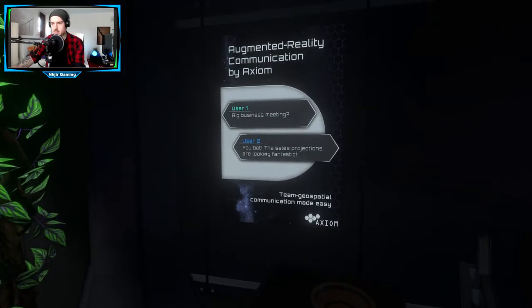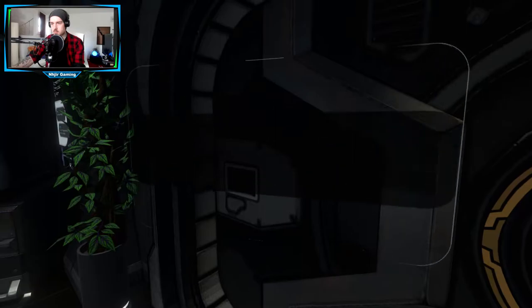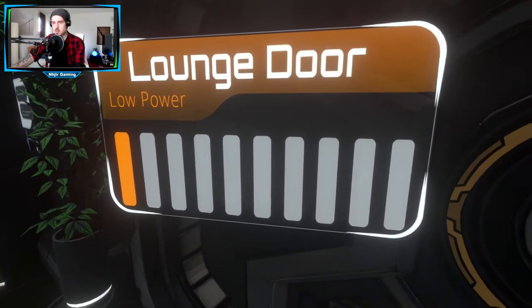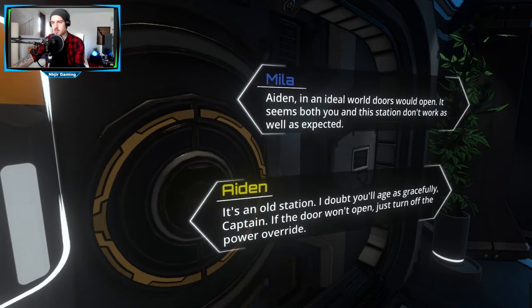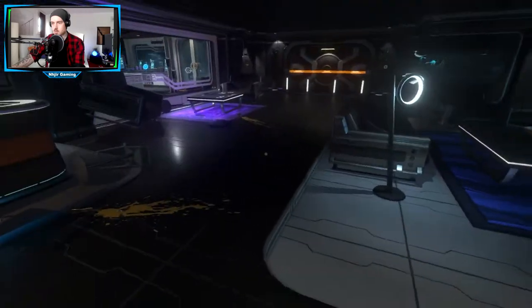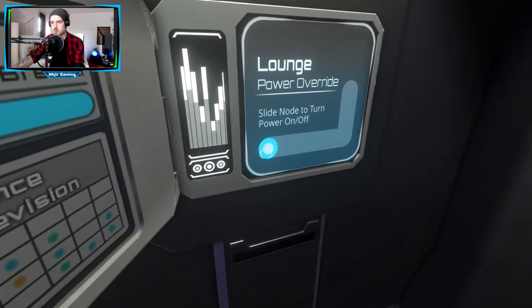Sind das irgendwie die letzten Gespräche, die die miteinander geführt haben, was hier steht? Kommunikation. Bitte aufmachen. Loaned Door. Geringere Energie. Ich muss den Strom ausschalten, um durch die Tür zu kommen.